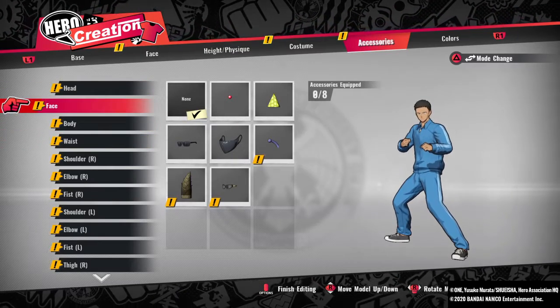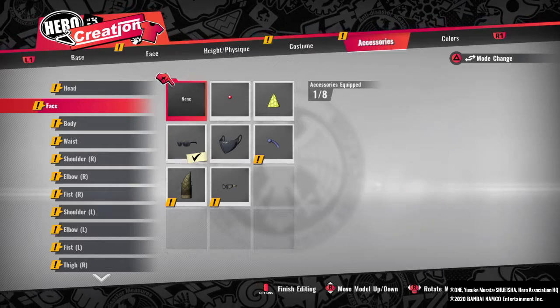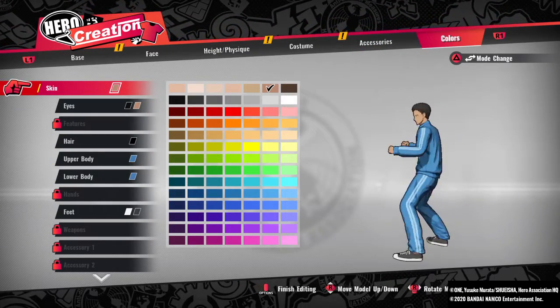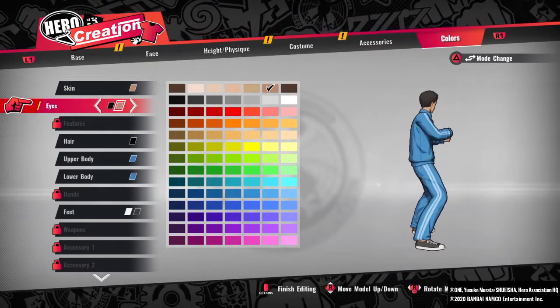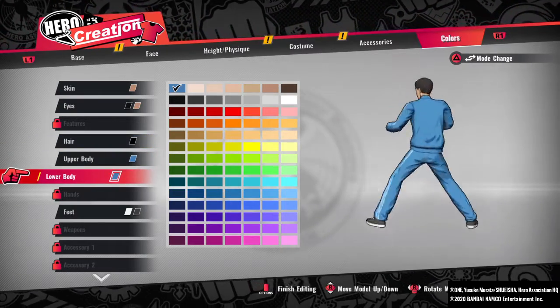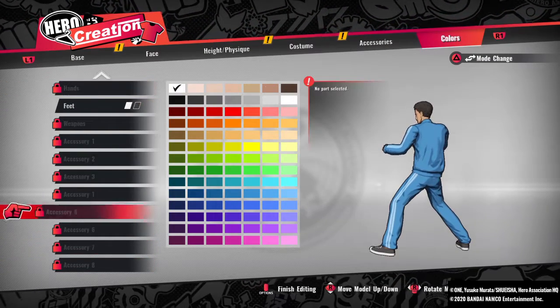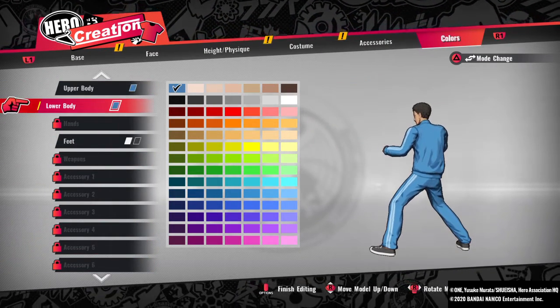You can put stuff on like glasses, and there are color options for your skin, eyes, hair, upper body, lower body, clothes, feet, and weapon. Right here you can change your colors.